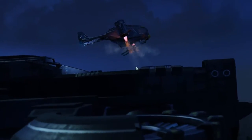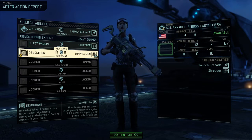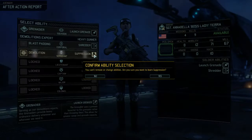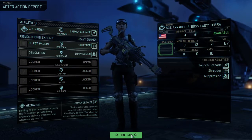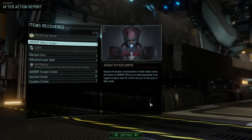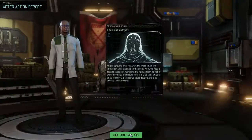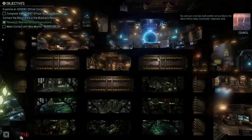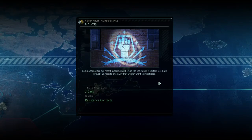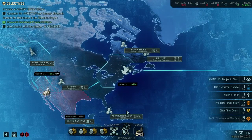Sergeant is not a big rank because you'd probably never use demolition and suppression. I think I used it once in the other campaign. Would you look at that — an advanced laser sight! That's going straight to Nova before the next mission. Resistance Contacts — this is really great.